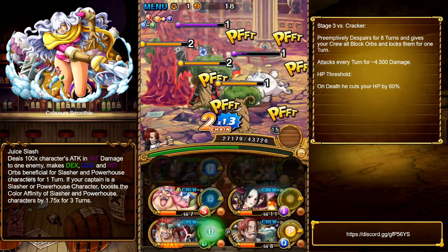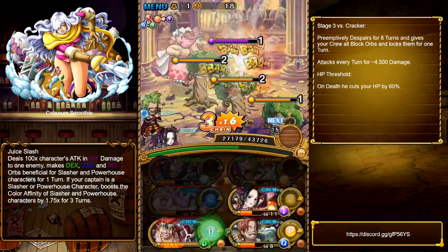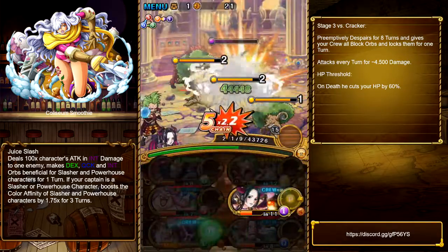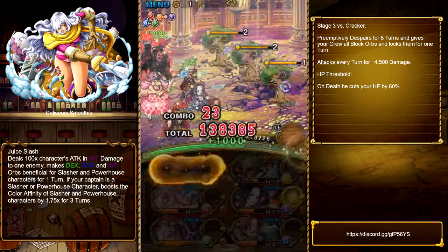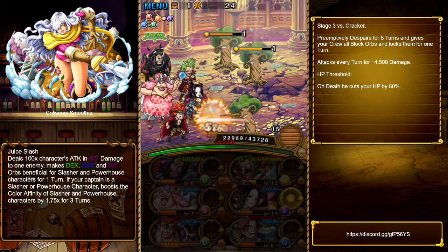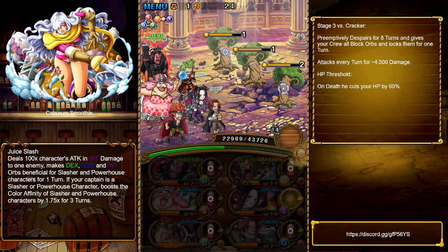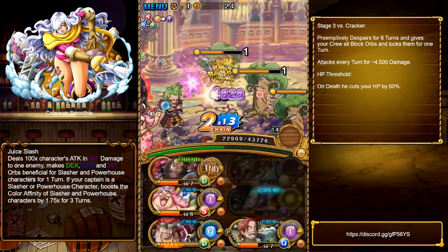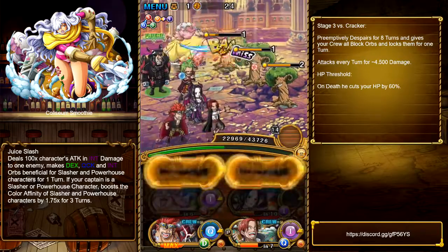On the first stages just stall long enough and be careful about not dealing too much damage, because otherwise you would trigger the passive captain ability — if you go above a certain damage level you poison the enemies, and we don't want that because it would instantly kill all the minions on, for example, stage 2.